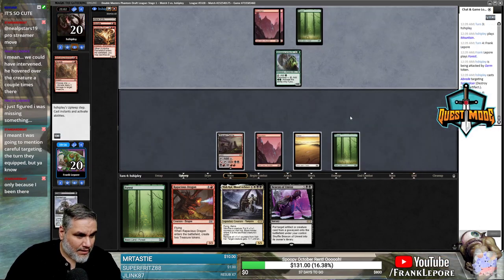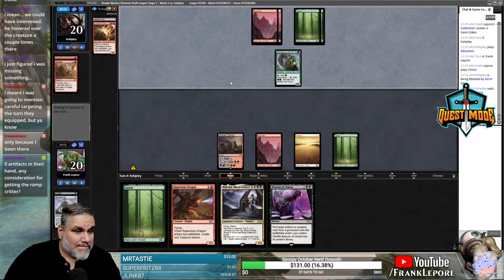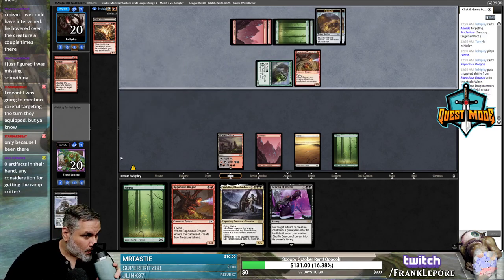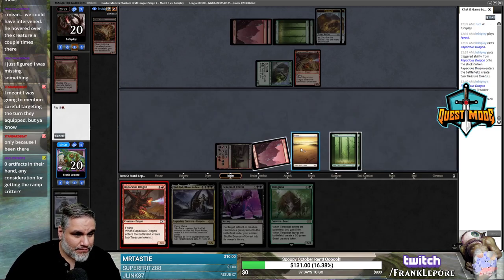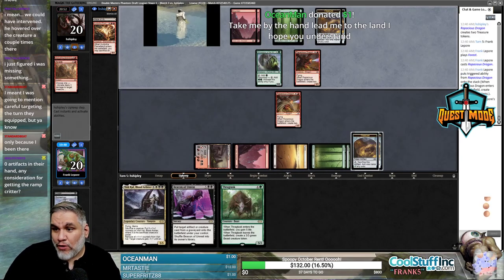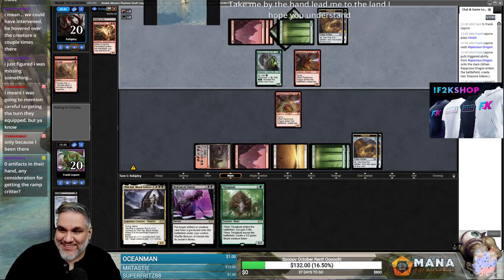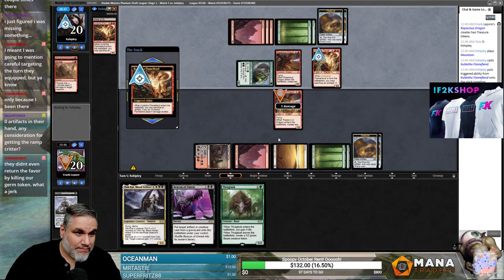Shut up and take my money! Ocean Man, take me by the hand, lead me to the land, I hope you understand. I really don't, unfortunately. It's all too much. Yeah, this is just bait, because then we get to play Vishkal. We could even play Thragtusk first — and then Sakavishkal to put five counters on it. That seems good.